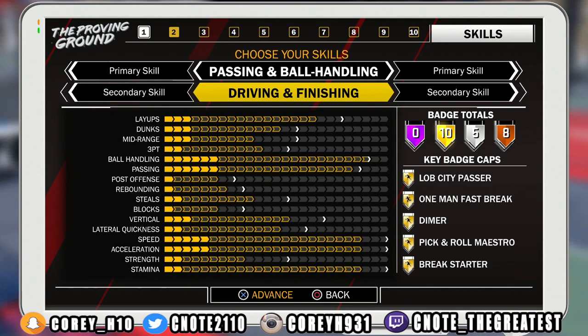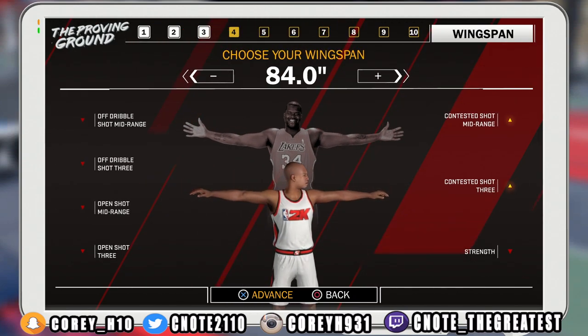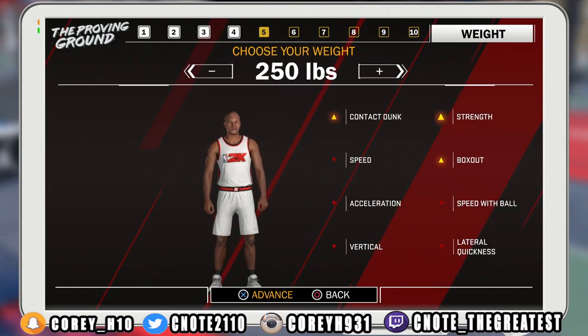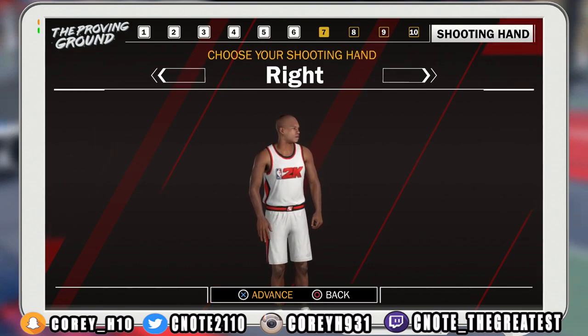To get the maximum success out of this build, go 6'8" just like LeBron. For the wingspan, max it out. For the weight, I highly suggest 250 pounds, but it's up to you. Notice how going lower than 250 or higher than 250 changes things — the only things affected are your contact dunk, your strength, and your box out. Those are the only attributes tied to weight. Max out your wingspan and after that you are completely finished.